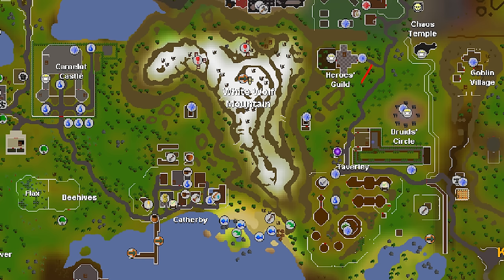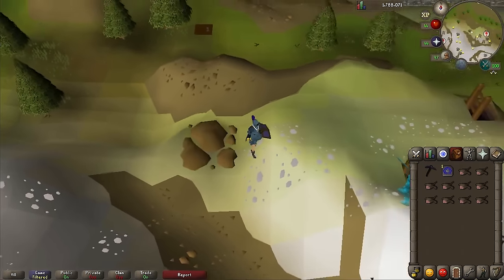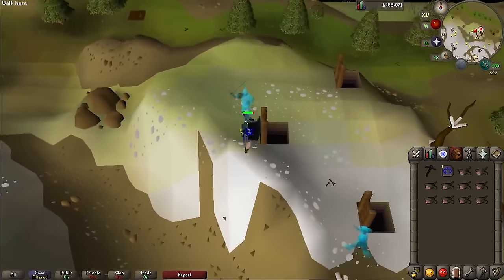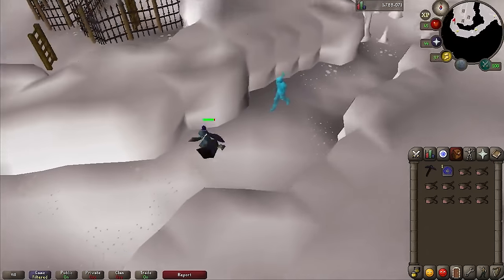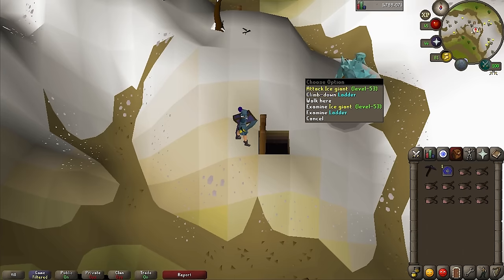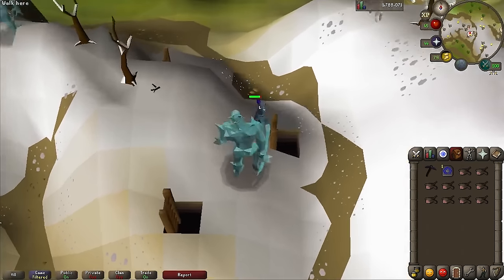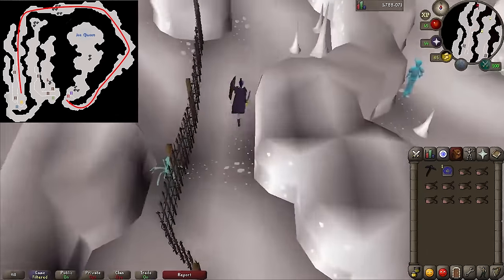To find her, run south through Taverley, then enter the mountain before heading northwest, and take the path north, then west, and then north again, where you'll find a pile of rocks to your east. Right click and mine the rocks. There will be three ladders — click on the southernmost one to climb down. Run west and then take the southwestern path. You will find another ladder, so climb up. Then avoid the Ice Giant and climb down the ladder to the northeast.